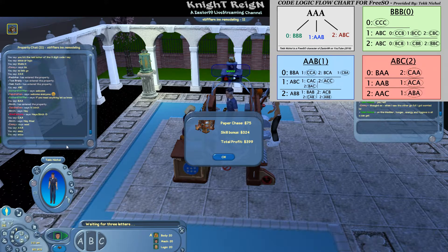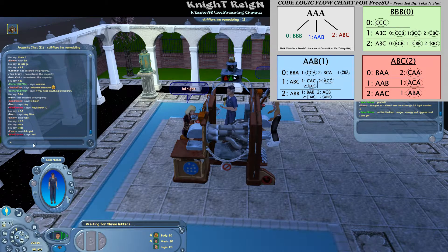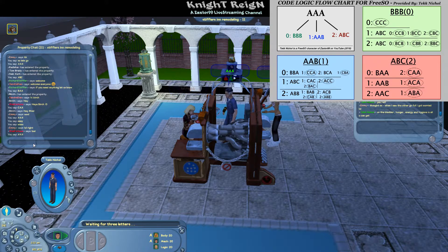We got $399 on that because AAA was the code. We always start every code with AAA. Up in the top left you see how many it gives us right — either 0, 1, or 2 — and we just follow the chart. It comes up with 0, so anytime it's 0, you see on the left it goes down to BBB, and then you go over to the green box.